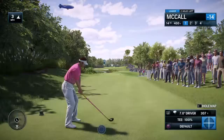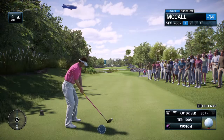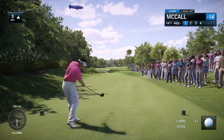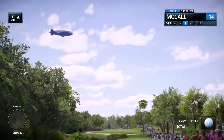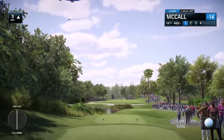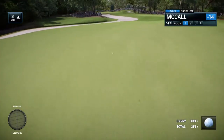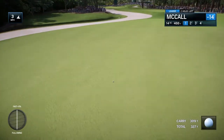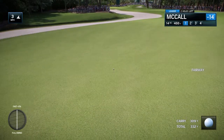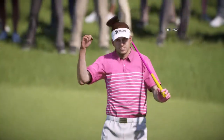Frank, historically in this great championship, 14 has proven to be a pivotal hole. Everybody focuses on the finish here, but you're absolutely right, Rich — this can be an absolute scorecard wrecker. If you spin your drive left, the drop back perhaps on the ladies' tee, you can make six in a heartbeat. You try and err to the right, you can make six from the mounds. So a good drive down 14 gives you a chance for that fast finish.